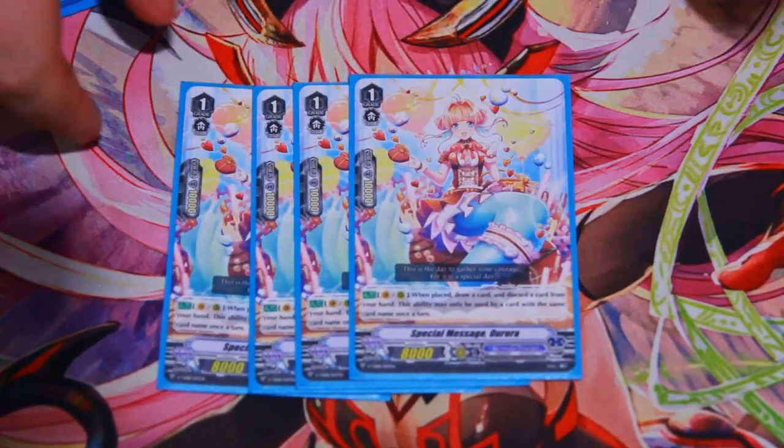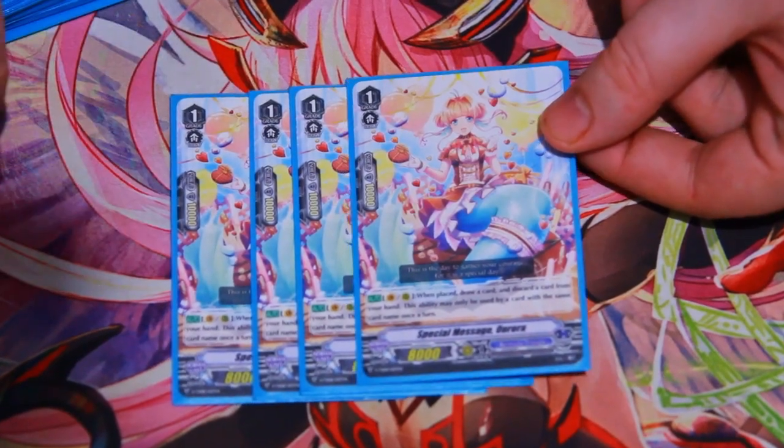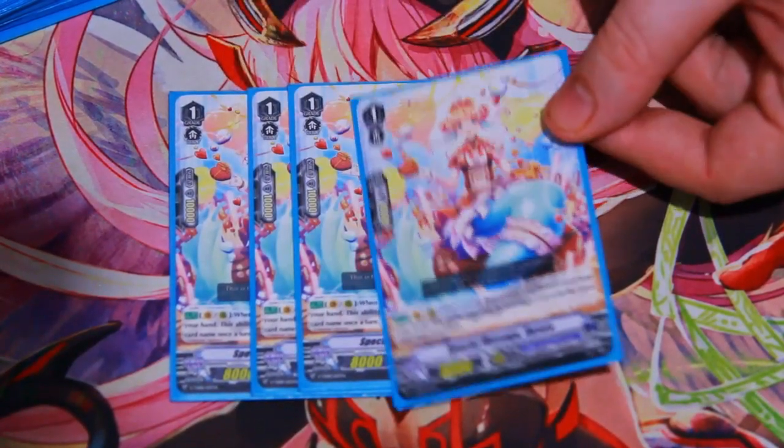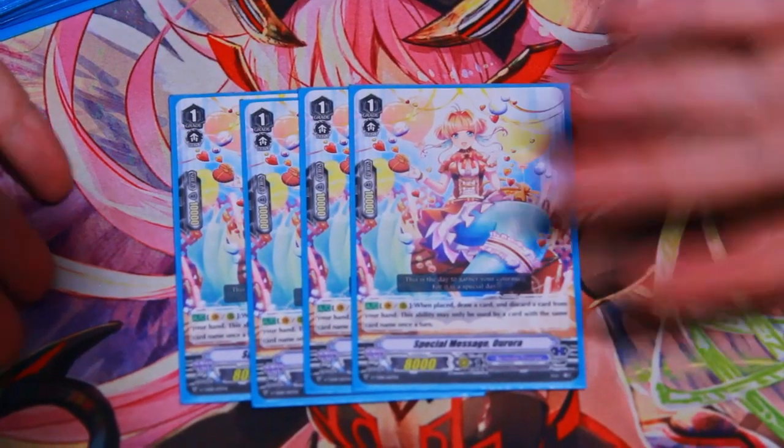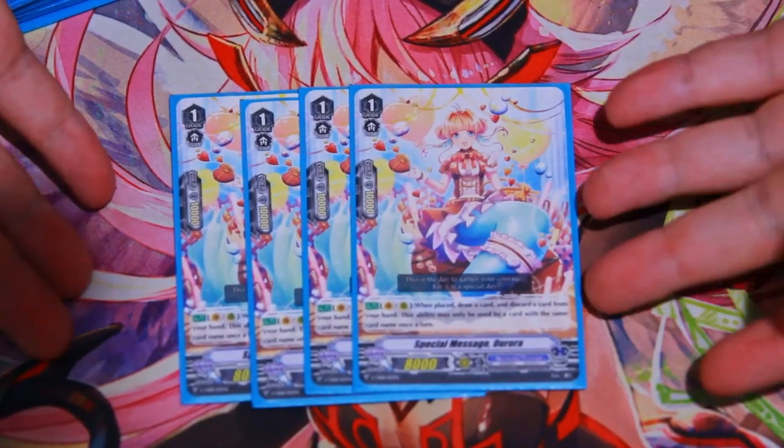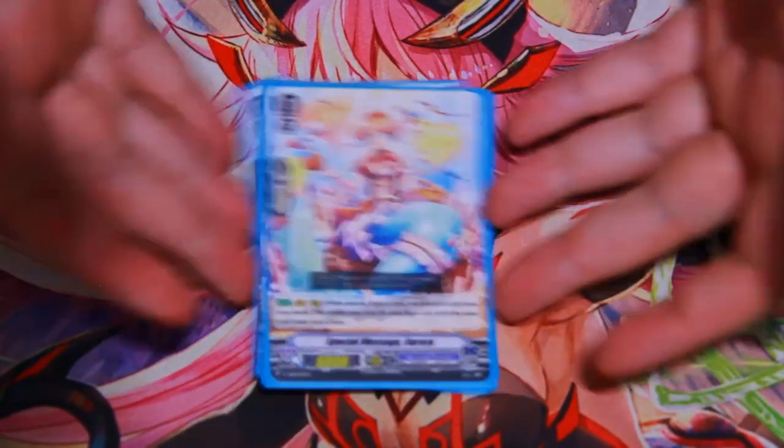For Aurora, this card is kind of filler-ish, but it cycles. Since you can bounce it, you can recycle them. It's mostly to get combo pieces out of the deck and keep cycling for your stuff. It's a good grade one — just a standard, solid card.